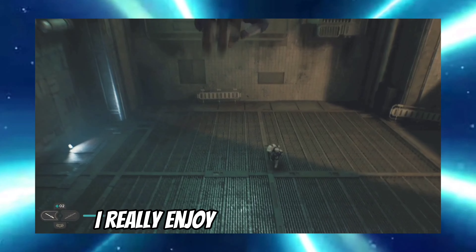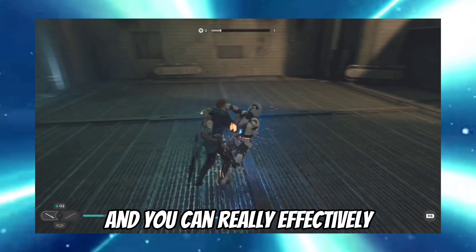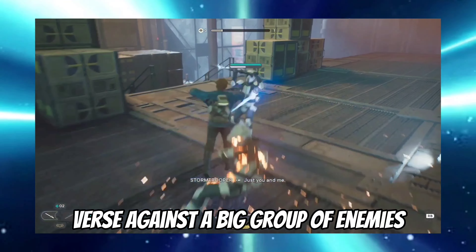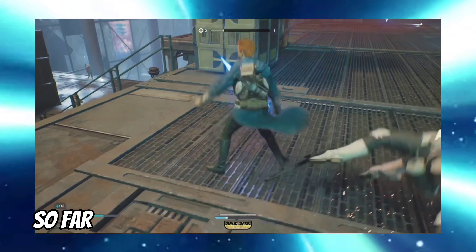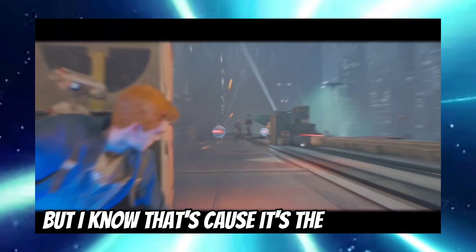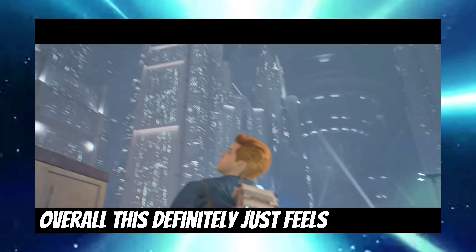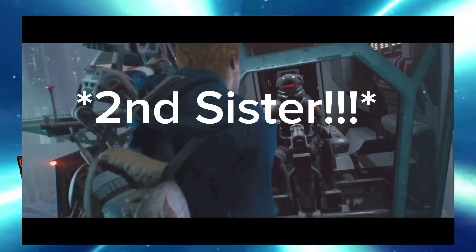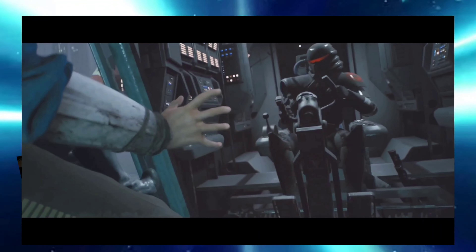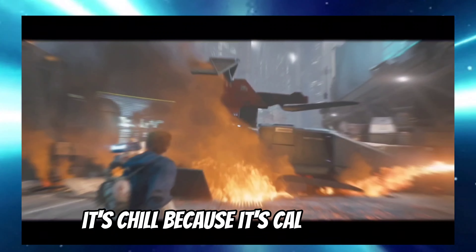I really enjoy the group combat - it's not just 1v1, you can really effectively fight against a big group of enemies and the variety they have really fits well together so far. Overall this definitely just feels like a great Star Wars game so far and I can't wait to continue. Not to mention Cal uses a third-sister ability on the purge trooper to bring down the gunship - definitely a dark side ability but it's chill because it's Cal.